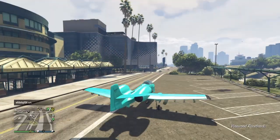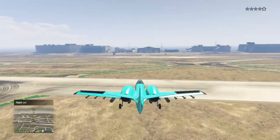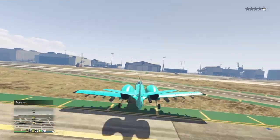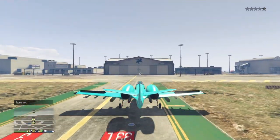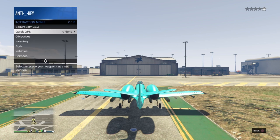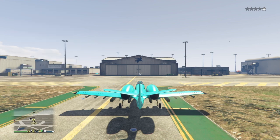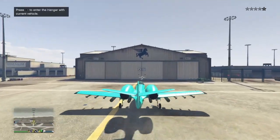Now you want to go ahead and drive this back to your hangar. Once you guys get to the airport, you just want to land the plane and pull it right up to the hangar. You want to stop before you get the right D-pad option that tells you to take your plane in. Then open up your interaction menu, go to Vehicles, and request your personal vehicle — same steps as the Merge Glitch.